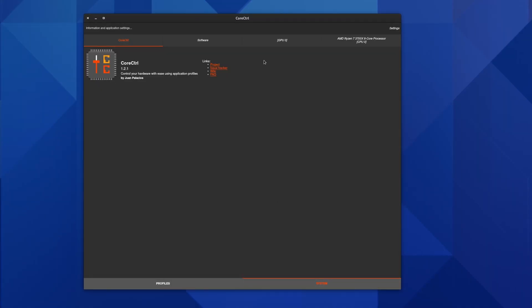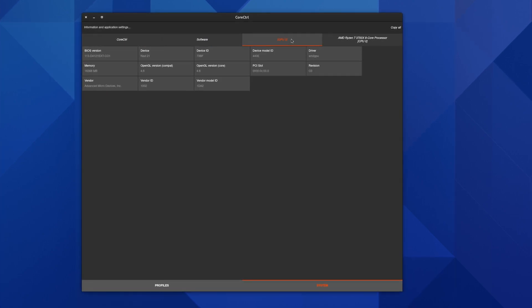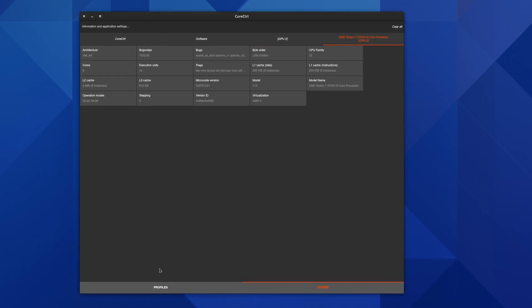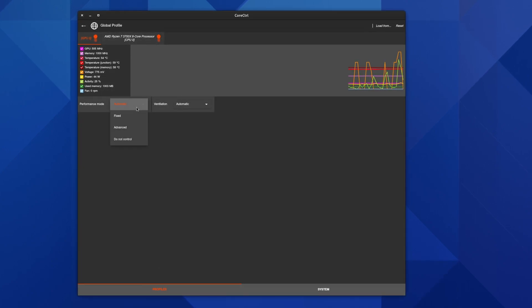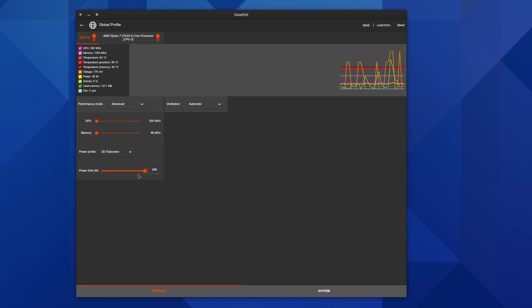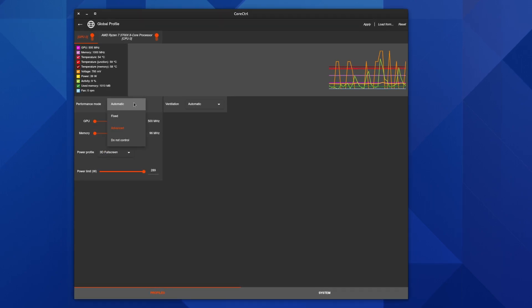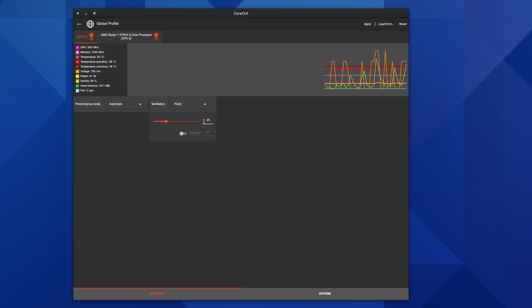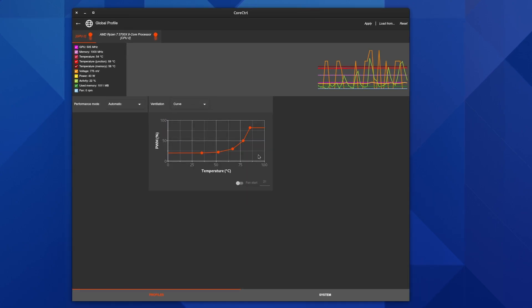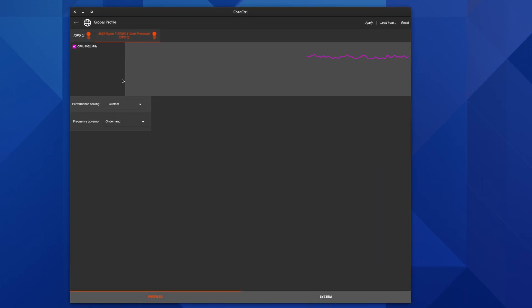When it comes to AMD though, there is CoreControl, which aims to provide a similar look and feel to AMD drivers on Windows. Similar to GreenWithEnvy, you can overclock, undervolt, set custom fan curves, and monitor the GPU. You can even set different profiles for different applications for your workflows. Though I have had issues with the app recognizing valid monitoring data in the past, as of this recording the issues seem to have been cleared up and the 6900 XT is properly recognized with all features working great.